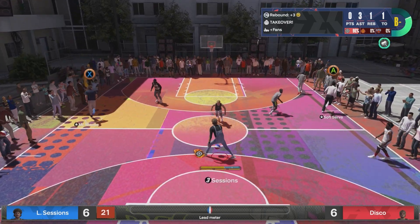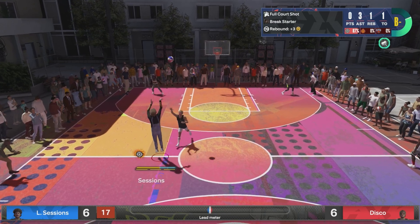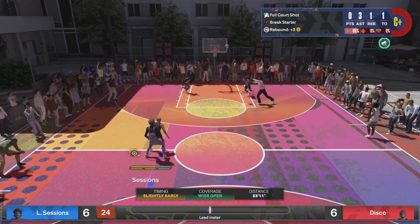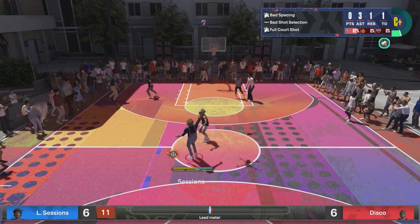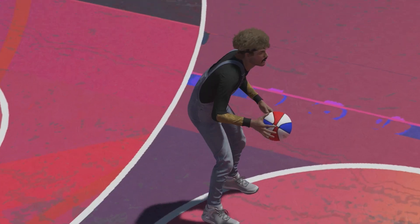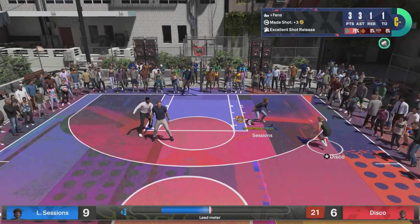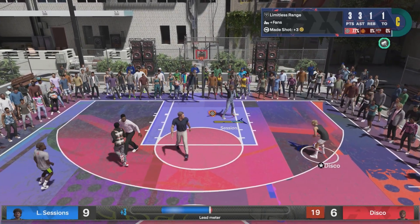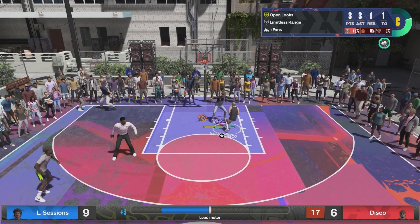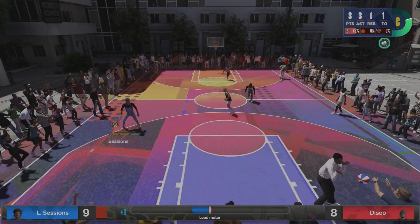When you have the shooting takeover, throw it to any of your teammates and then have them throw it back to you — you'll be able to pretty much shoot from anywhere on the court. Kind of stay behind the white line of half court if you don't have high Limitless or have no Limitless. Go to the deep wing — stand where Disco was with the white hash mark, you can shoot there. With this takeover active we're going to get contact and that's good.